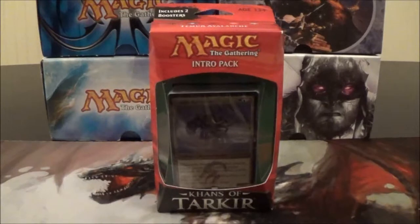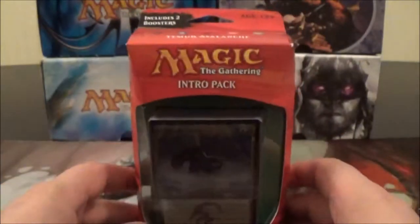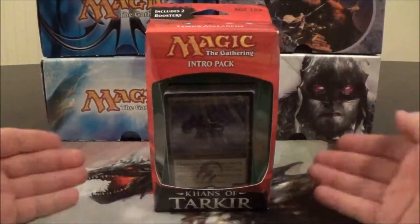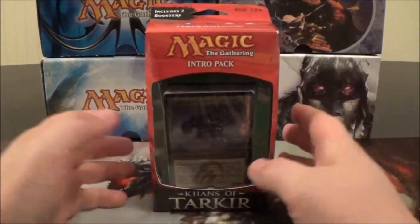Jay here with Tap and Turn Gaming, coming at you with another Khans of Tarkir intro pack unboxing. This video we'll take a look at the Temur Avalanche intro pack. From the feedback I've been getting, the Temur are one of the more popular clans — they appear to be very viable in standard. That doesn't really appeal too much to me because I'm mostly an EDH player, but it's interesting to see the feedback people are talking about.